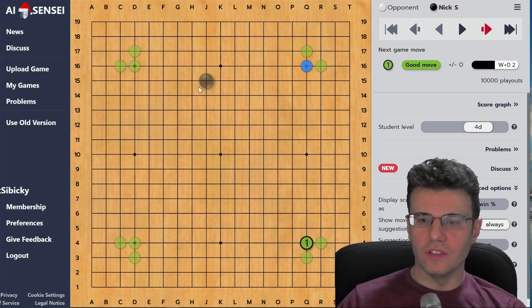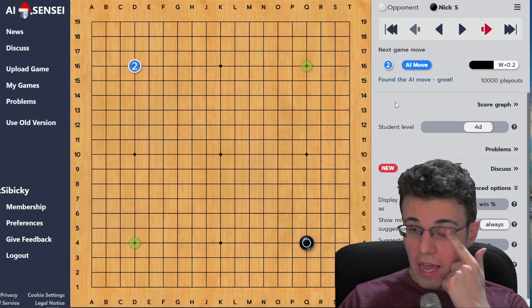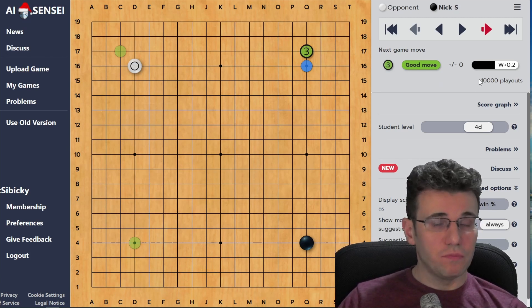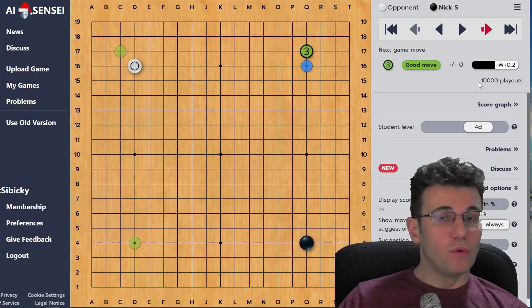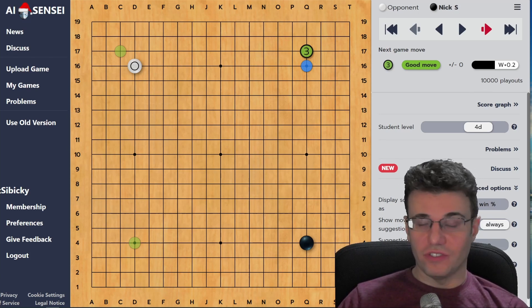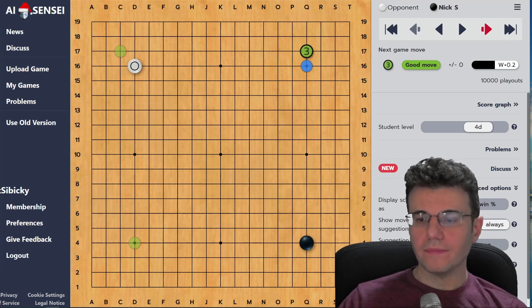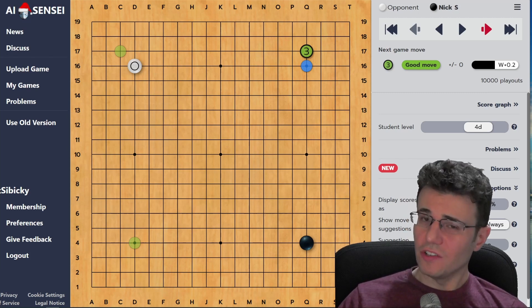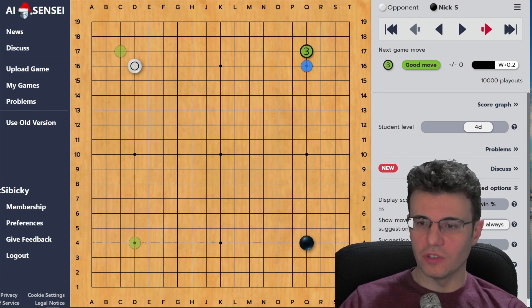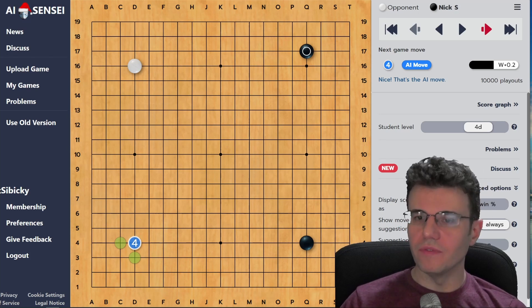In this game I'm black, and you can see the game was already reviewed - each move has about 10,000 playouts, which is quite a bit. If you're running your own engine on your own GPUs using your own electricity, there are situations where you'd want more than that. Currently I think this is the maximum, and they're actually throttling it a little bit while doing some site upgrades, but hopefully that'll improve soon.